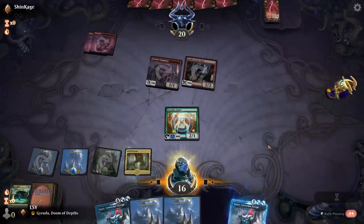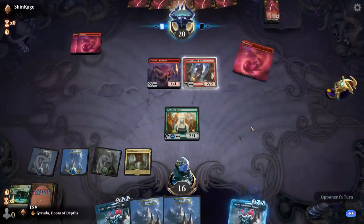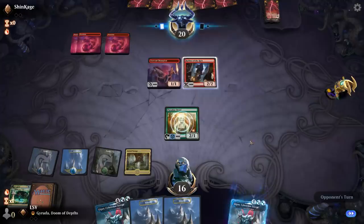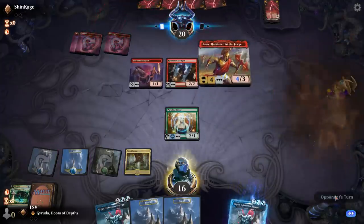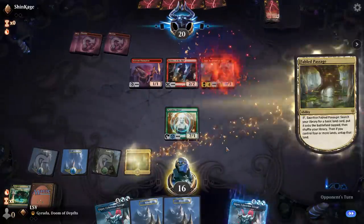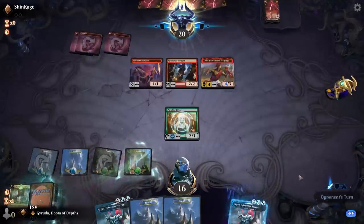No way we're tapping this Paradise Druid — we're going to take another three this turn, maybe more if they have another haster. Also, thanks to my strategic mulligans I don't even give them a card to Robber of the Rich. Let's get our Forest here.